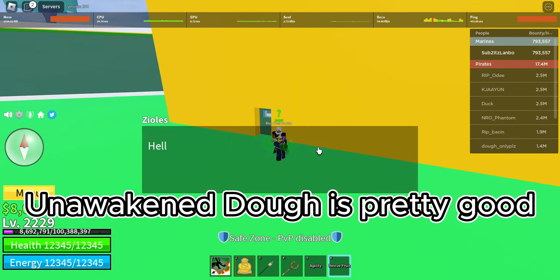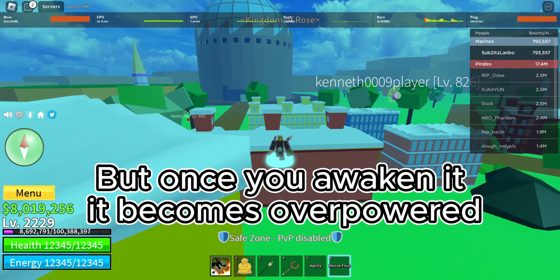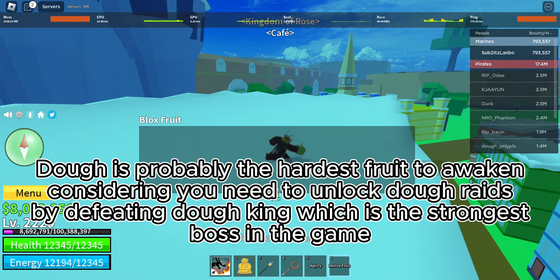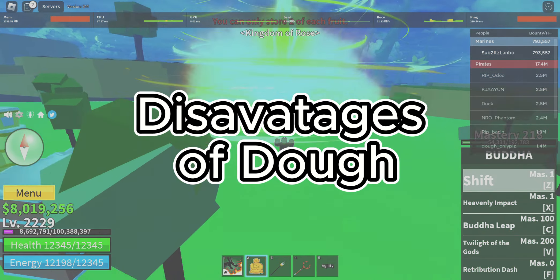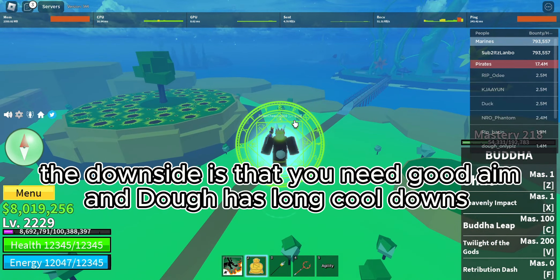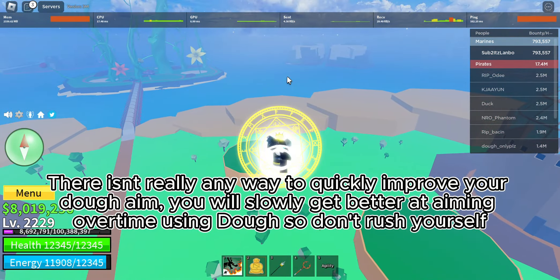Unawakened dough is pretty good, but once you awaken it, it becomes overpowered. Dough is probably the hardest fruit to awaken, considering you need to unlock the raids by defeating Dough King, which is the strongest boss in the game. The downside is that you need good aim, and dough has long cooldowns.